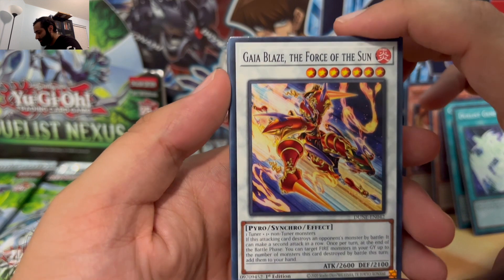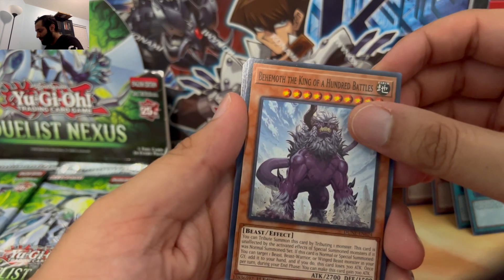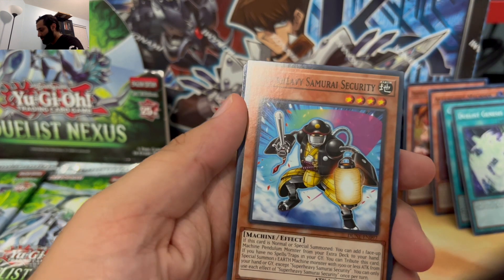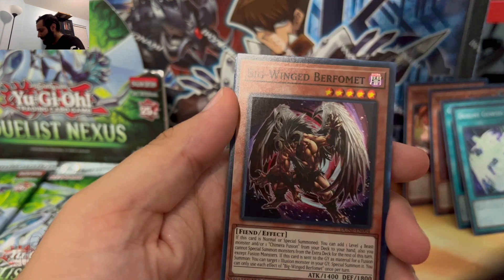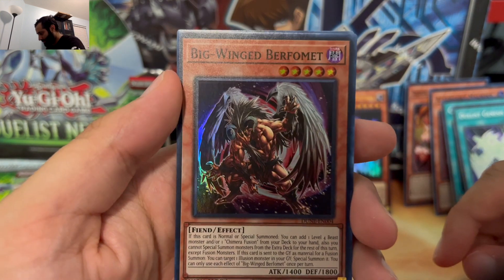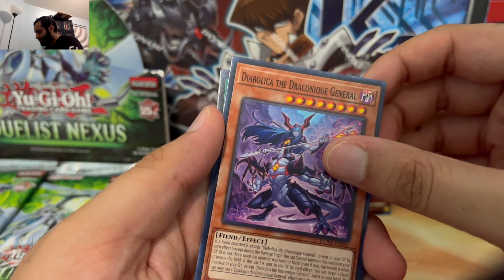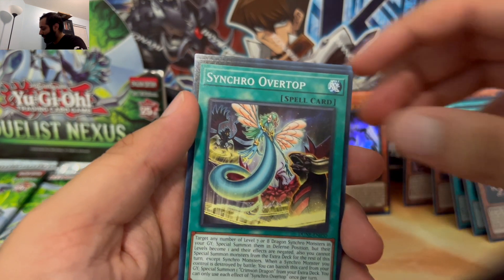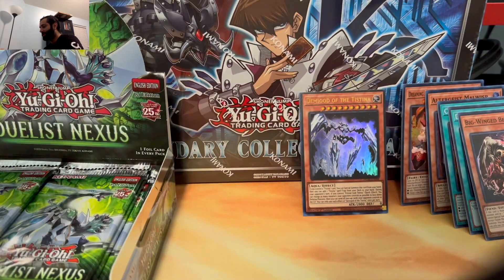We have Gaia Blaze the Force of the Sun — some more Gaia support. Behemoth the King of a Hundred Battles, Super Heavy Samurai, a Volatile Pholus, and a Big-Winged Berfomet. Diabolica the Dragonic General, a Synchro Overtop, Nemleria Love, and Breath of the Testina.